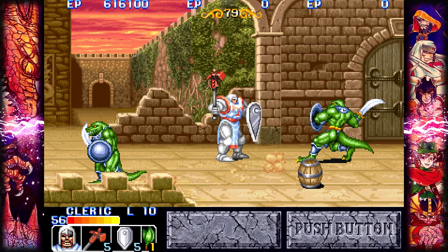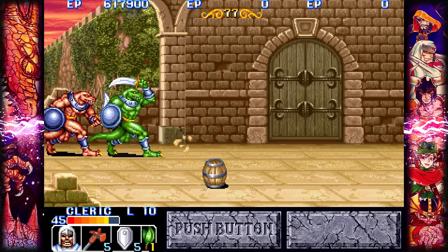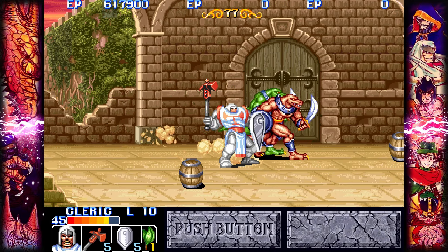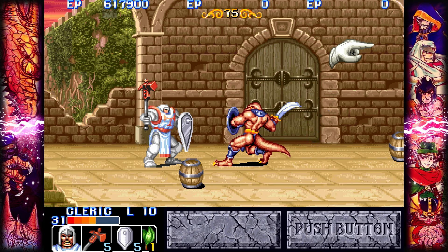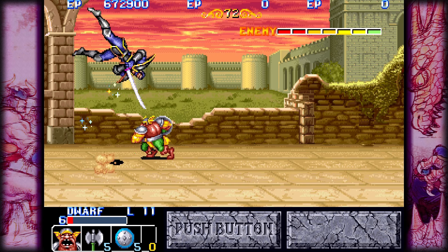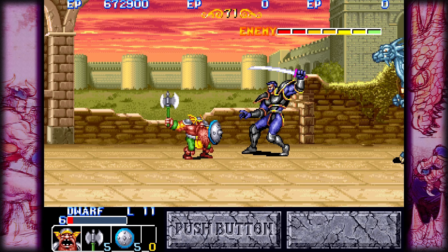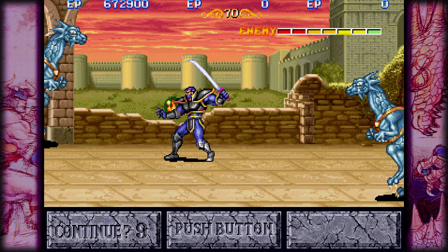Characters with shields can block, but it's very awkward. You block by pulling back on the joystick, but since enemies can come from both sides, pulling back can also turn your character around. This isn't like Street Fighter where you're always facing the opponent — it's hard to tell when it'll work. The upside is that you might end up blocking by accident. This should have been a three-button game, but that's where the SNES port comes in.